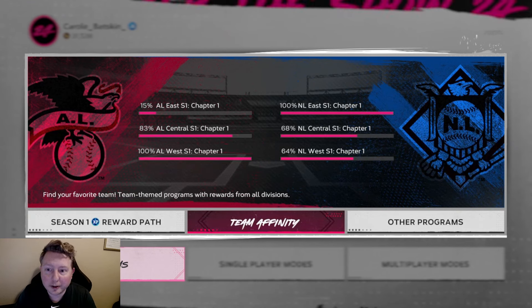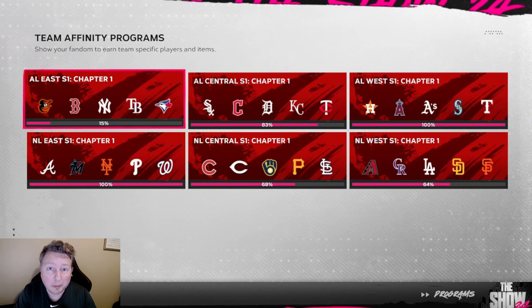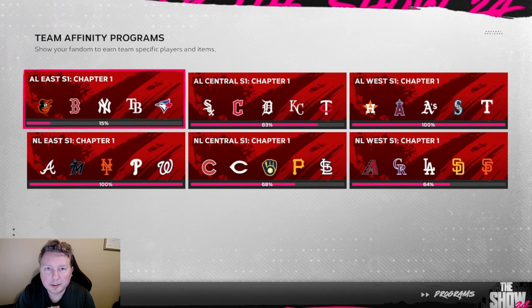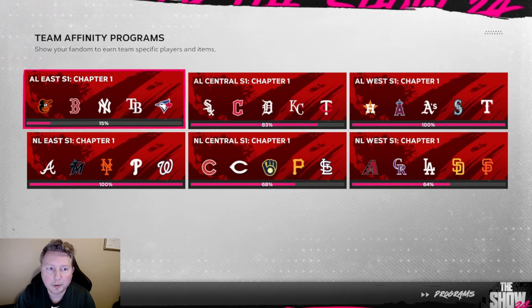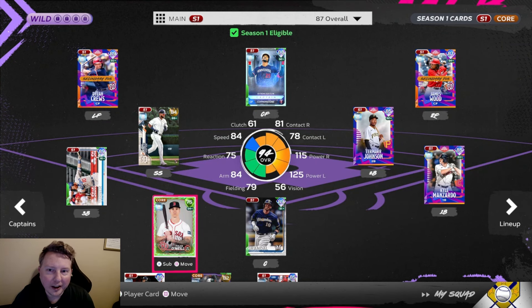This is where we ended up with team affinity progress - we've come a long way. We're basically only hurting for the AL East and I think I'm just going to abandon it for now. There's about 11 days left till the ranked and BR turnover and I want to get both of those programs done if possible. We finally did jump to the dark side and switch to the Byron Buxton captain again because we're going to be playing online quite a bit.